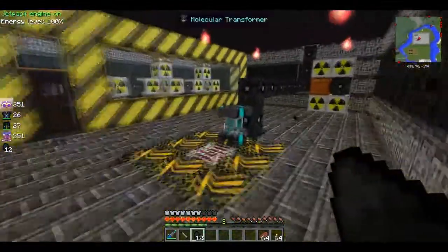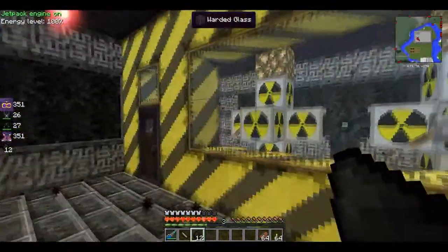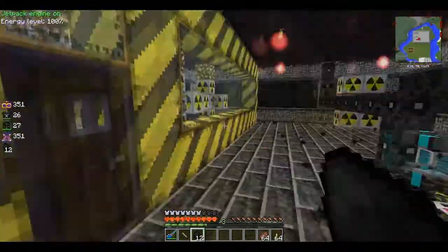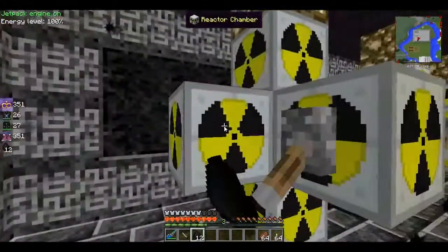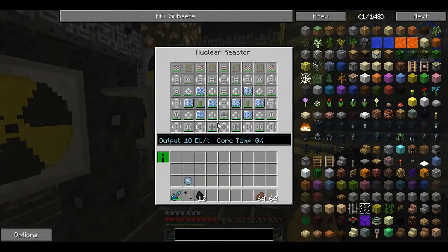Here we have our power room with three reactors and warded clair walls and warded blocks, so if it explodes nothing bad happens. But it's not going very well — about to change the feel of this, so for now it's very low.